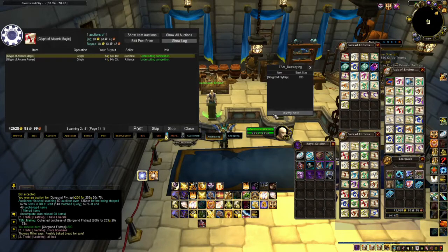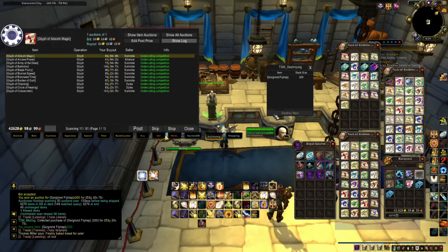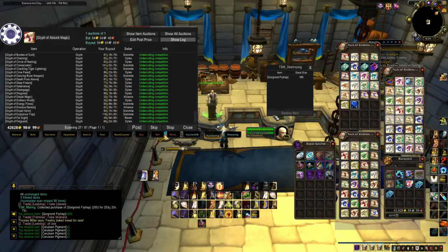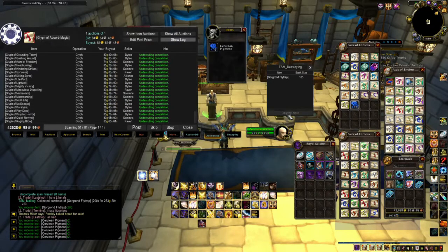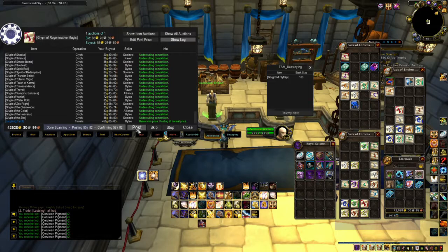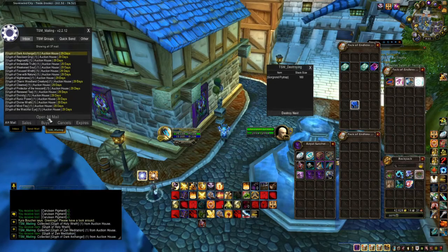Another cool thing about TSM is while you're posting things on the Auction House, or not physically moving anything from your bags, you can destroy — so you can browse the Auction House and mill herbs or prospect ore. That will speed things up with your crafting and making gold by quite a bit. In Patch 6.2, Blizzard will make it where you can mill 20 herbs at a time. I predict TSM Destroy will adapt to that new ability. You can even use TSM Destroy when your mailbox is resetting for that 50 count.